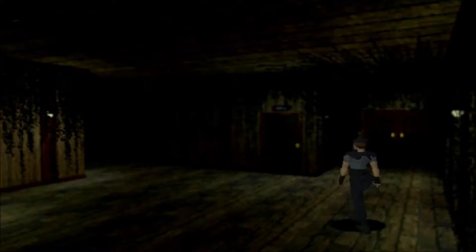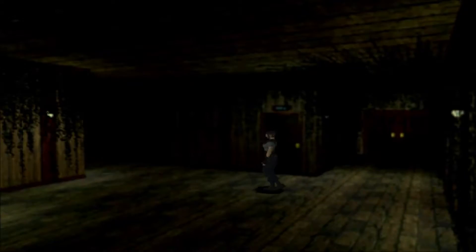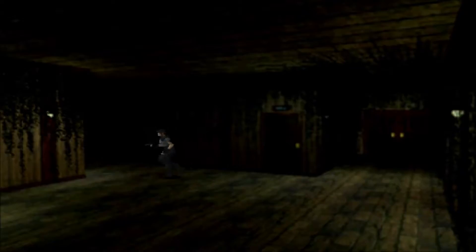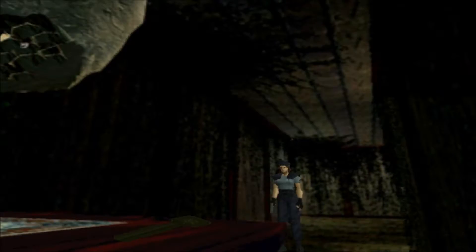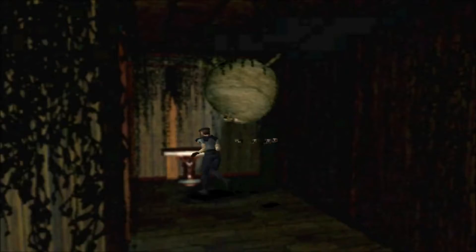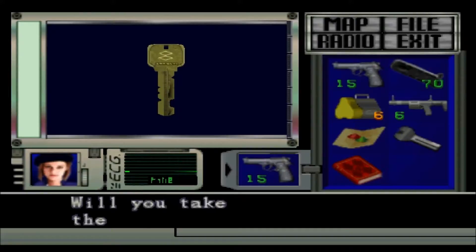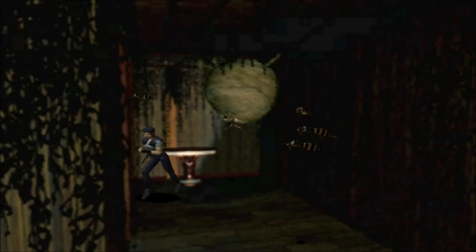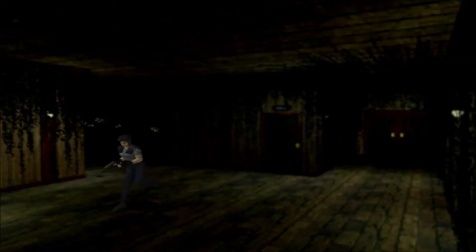So you're supposed to get a passcode for that door. There's also a thing with bees over here. I think you can just run away. It's locked. 003 — so that tells you the code, doesn't it? Or does it? You're supposed to exterminate the bees, I think, or something. It's a lot more difficult to do in the remake. Here, you can just run away from them. If you leave the room and come back in, they'll disappear.